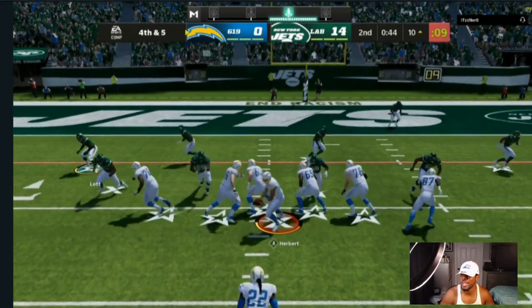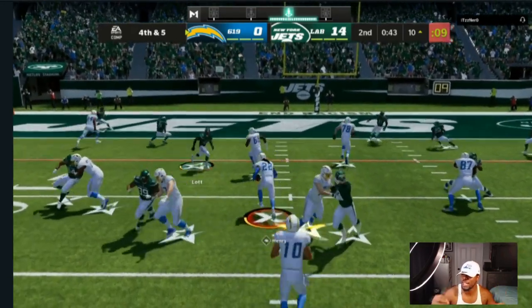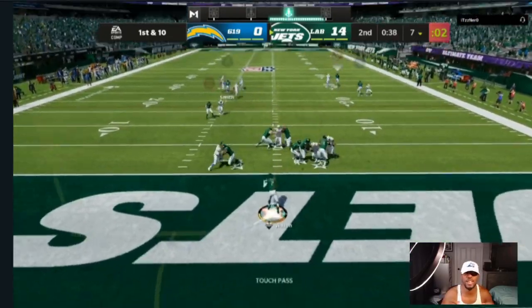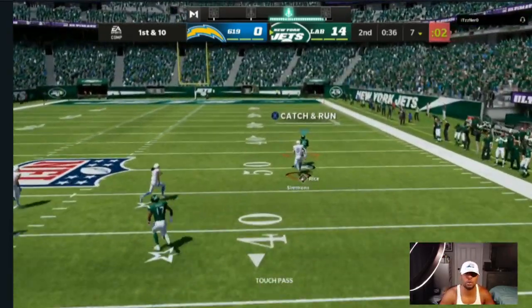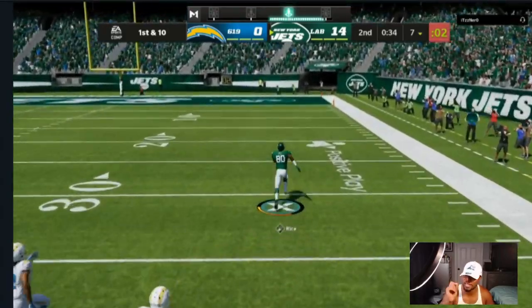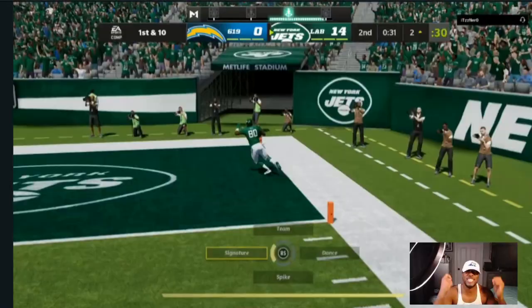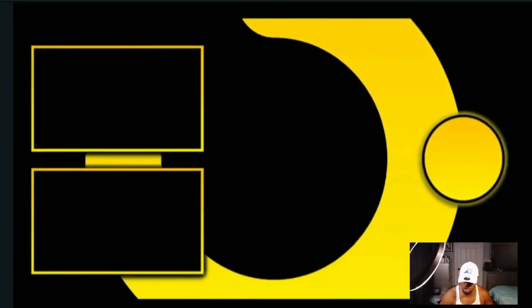Right here on fourth and five, winning 14 to zero, I was expecting my opponent to pass the ball so I have fewer people in man coverage. But like I said, there's always an opportunity and a hole that presents itself for you to make the conservative tackle. Then we go over the top for the score.